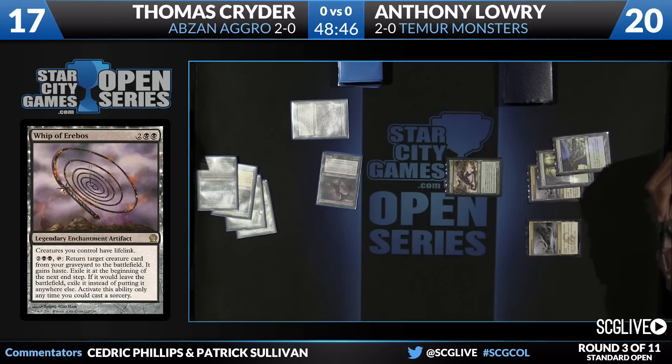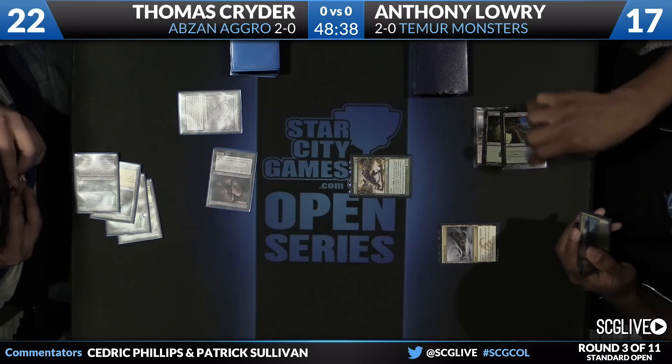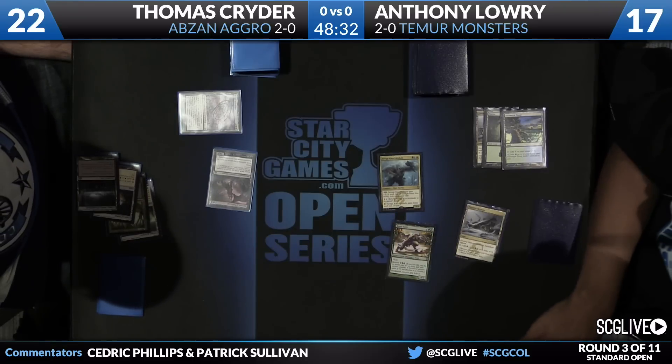He does have three copies of Boonsater in his deck. There's a Yavimaya Coast. You can see a copy of Savage Knuckleblade in his hand — looks like he also has another copy of Boonsater. Looks like he may be going towards Knuckleblade. Going to take one, give it haste, beat down, get you for eight.